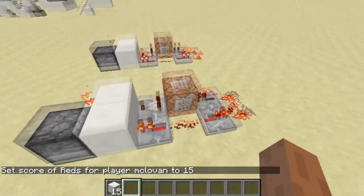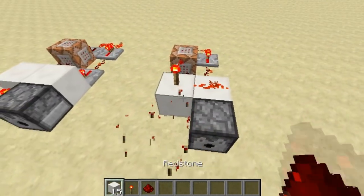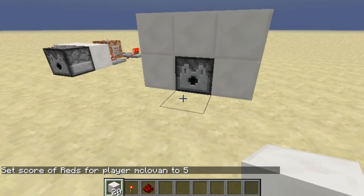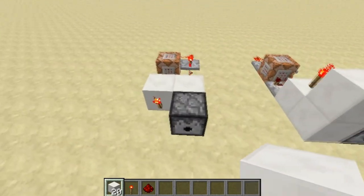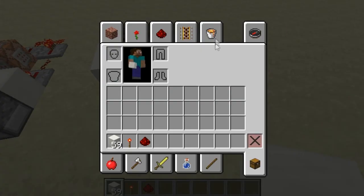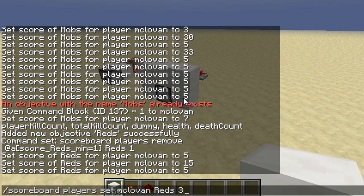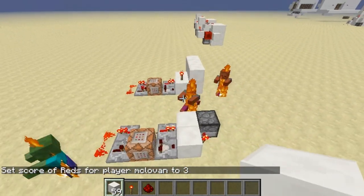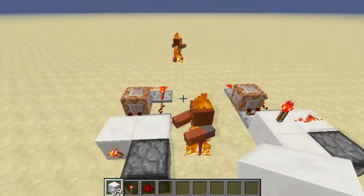Really useful for map makers, really compact. If you want to make this seamless, just do it like that — you can have your walls also working, as you can see. You can place a hopper on top to have an infinite amount of stuff. Just to show you what I mean, I want to spawn three zombies — so that's three zombies. I hope it helped you, and see you next time guys!